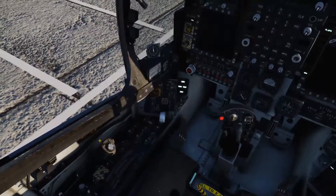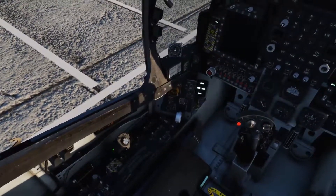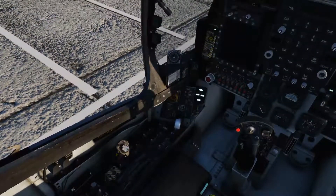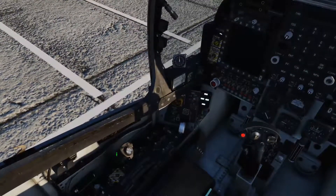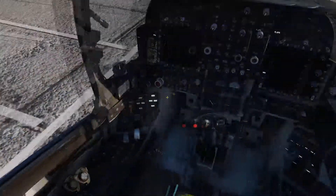So to put the throttle back in the idle position, there is a little switch you can click. I think it might be behind the parking lever — there it is, the throttle cutoff lever. You click that and it'll bring the throttle back to the idle position, and the Harrier will start spooling up.